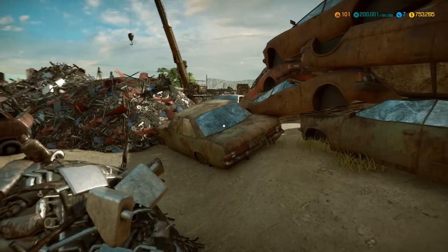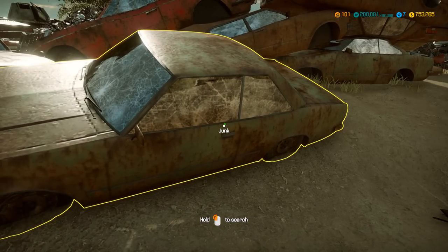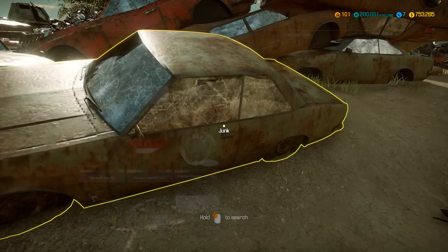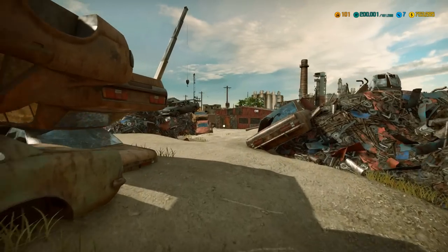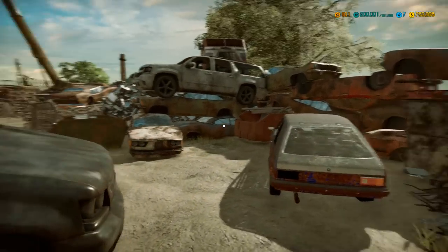Oh, is this another car? Oh, it is. Wait — junk. Oh, we can actually find parts in here if we look. Yeah, there you go — lots of different parts that you can find here, just like in the barns. Very interesting. I think it's the same here. I'm not really looking for parts today — I'm looking for cars.